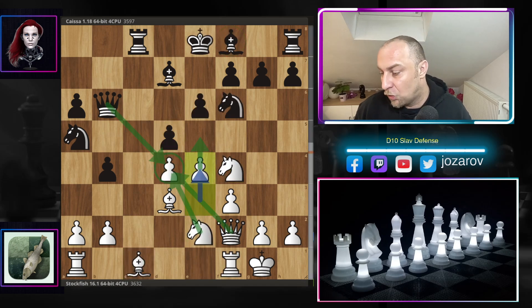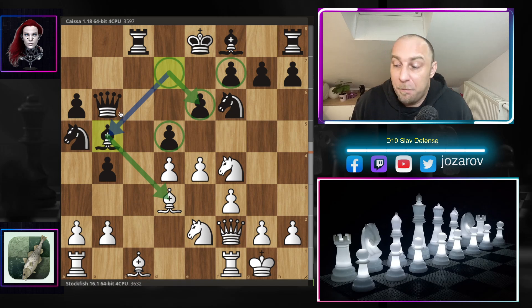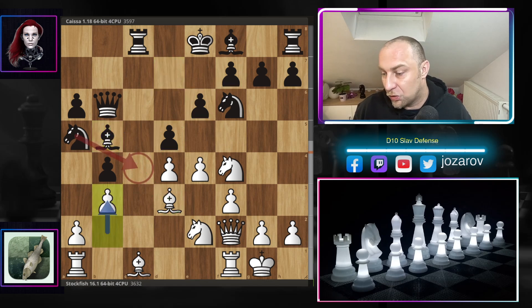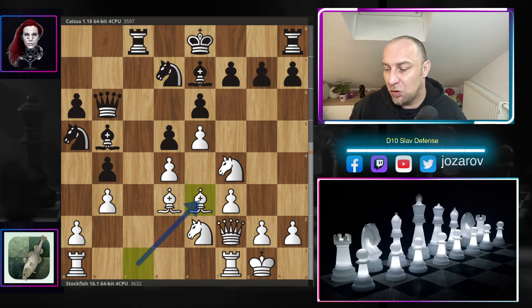So after e4, Kaisa continued with bishop to b5, trying to get rid of its bad bishop. Stockfish had locked the light-squared bishop of Black, so Kaisa tries to trade off the bad piece for a good piece — a sensible choice. Stockfish continues with b3, controlling the c4 square. After bishop to e7, e5 attacks the knight. Knight to d7, bishop to e3 — Stockfish has really good development.